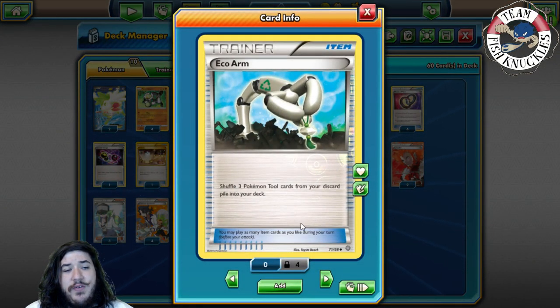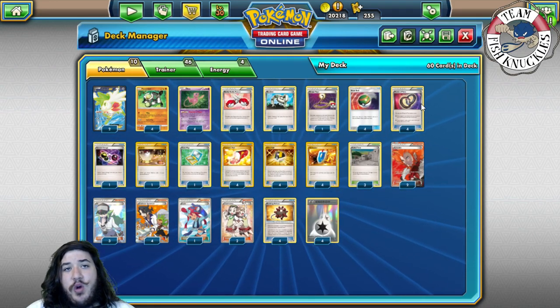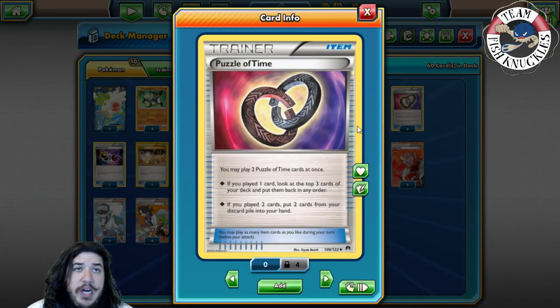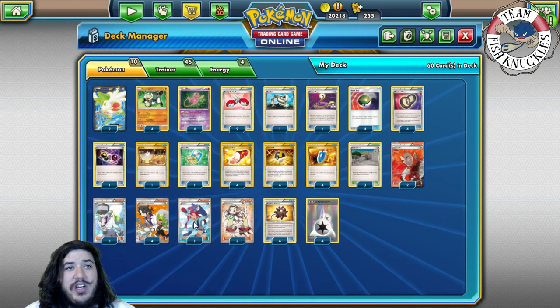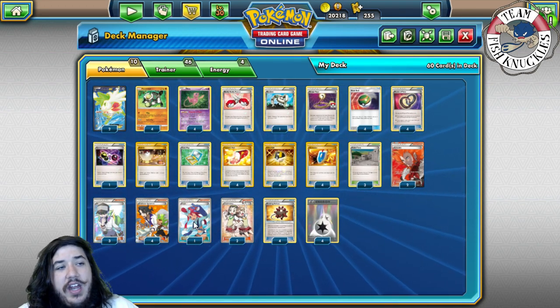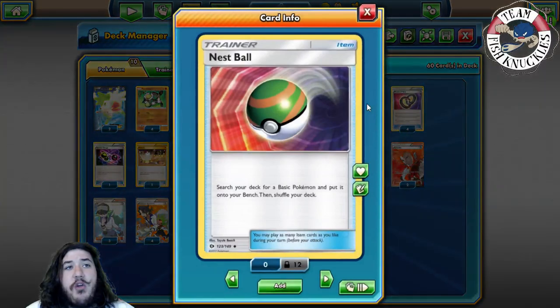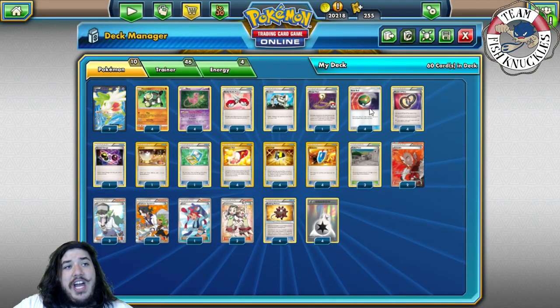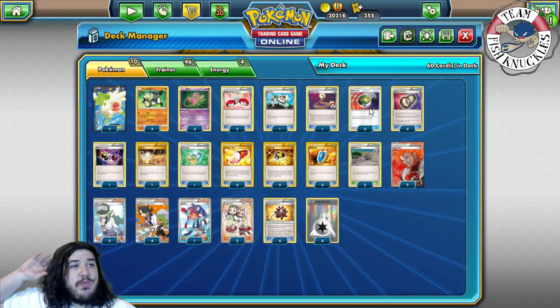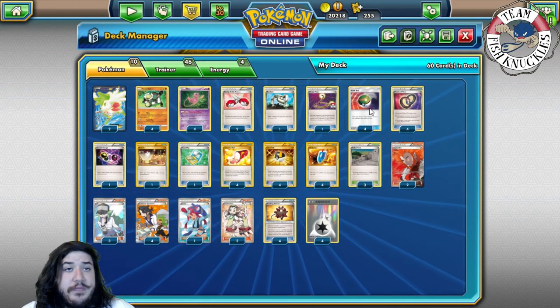We play one Escape Rope and one Switch because we play four Puzzle of Time to reuse cards from our discard pile — playing both lets you choose whichever you need. We also play Skyla so you can decide: do you want Escape Rope to hit a benched Pokémon, or just Switch out? We play eight ball counts — four Ultra Ball and four Nest Ball — to get Passimians out as fast as possible.